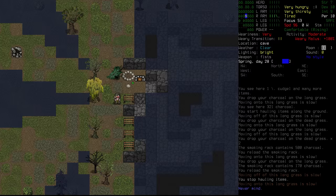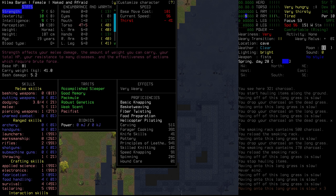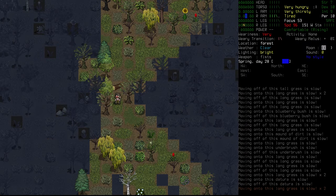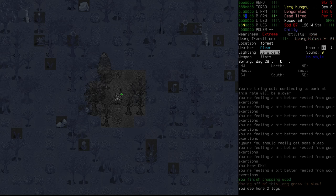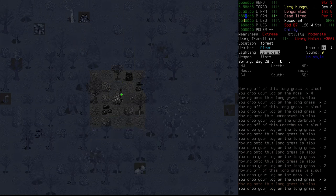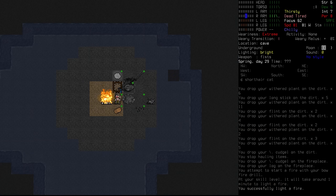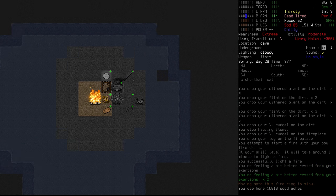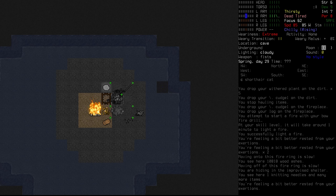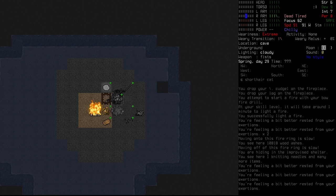We've got everything needed to go chopping, so we head out. The comfortable temperature outside is rising — warmth might be an issue. We chop just one tree, which takes a lot out of us, getting two logs — enough for one night's worth of warmth. We drag it back home. The fireplace has been ignited! We hope for enough warmth over here. We're chilly but the temperature is rising — we should be able to reach comfortable. We try to sleep.